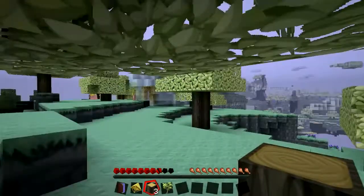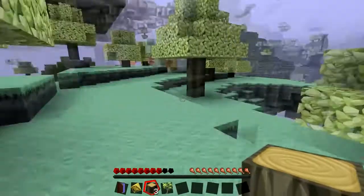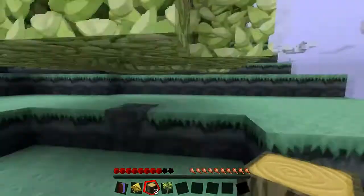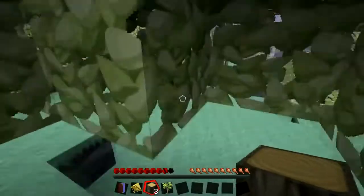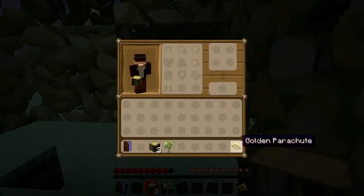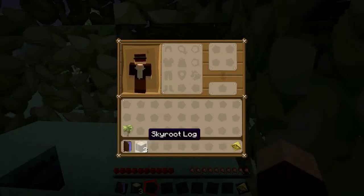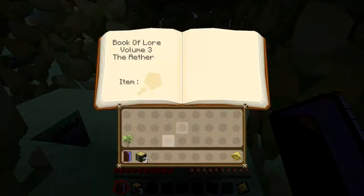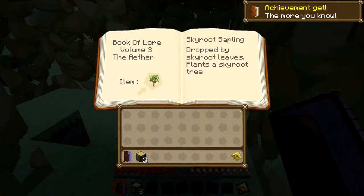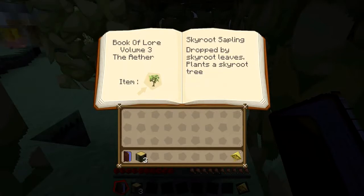The parachute is — if you fall off the edge, you don't fall to your doom. You will just nicely float down into the normal world and spawn right on top of the portal. So that's handy. We've got a sapling there. And the book — if you open that up, you can put items in it and it'll tell you about the items you've picked up.